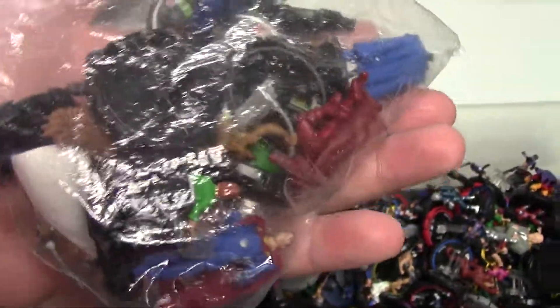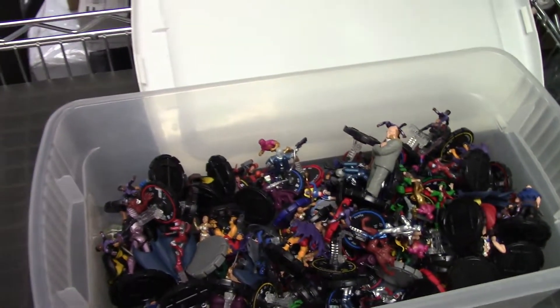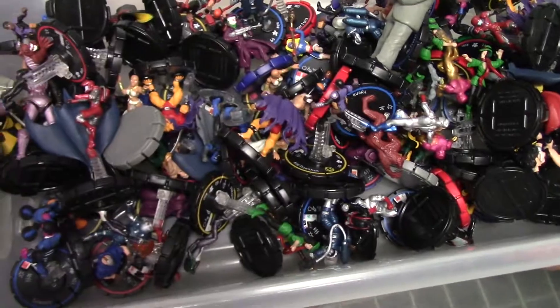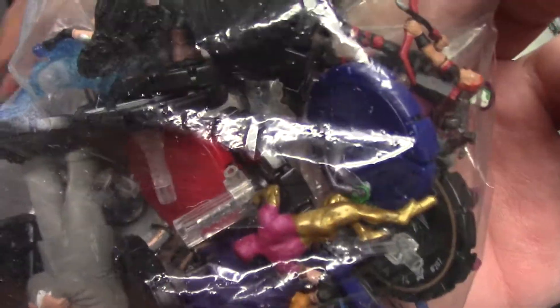This is Legacy — legacy pieces are pretty big. Ares is still a big figure. Kingdom Come stuff like Hawkman, Green Lantern, and Flash — those are still big. The LEs are over here: there's a Victor Fries and a Mr. Freeze.